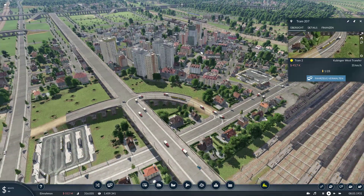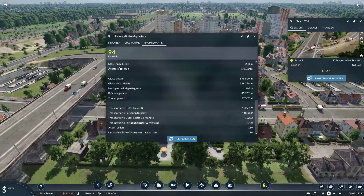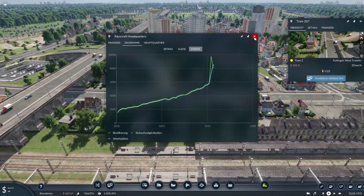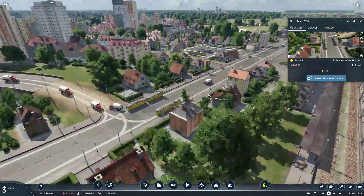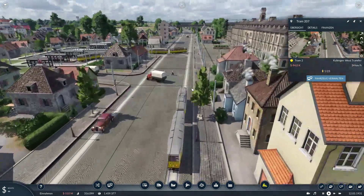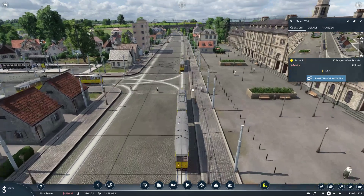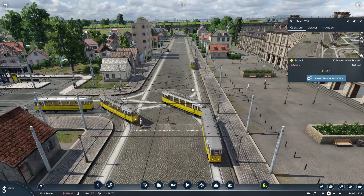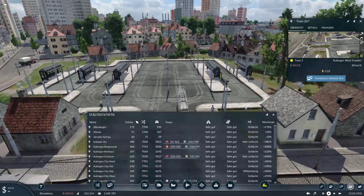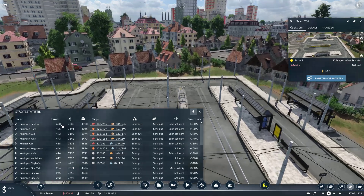That's some huge buildings - it's 1931. I changed something in the editor. We are on 8,000 people, so it stabilizes. It was too big - I tried something. I had like 7,000 people in one city then put it back because it was my first experiment with the editor. Cubing Center has 623 people already - they all began with 100 to 200. Cubing North is almost 500.